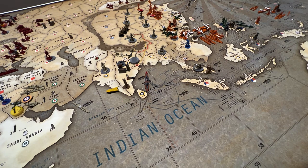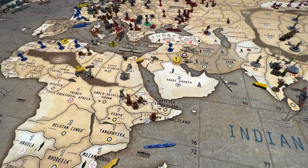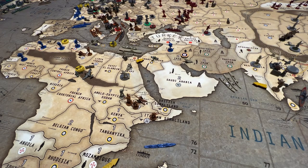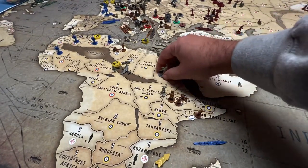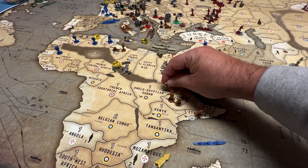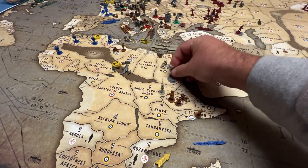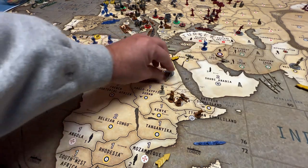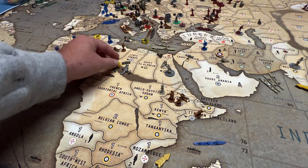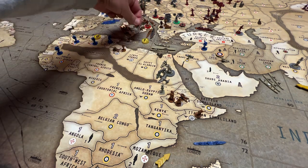Britain only this turn, then Italy, then Commonwealth. A fighter lands in Transjordan. The cruisers move off land positions. Infantry adjustments are made in Egypt — ultimately leaving infantry as-is. All three planes land in Egypt, and the fighter with one move left goes to Malta.